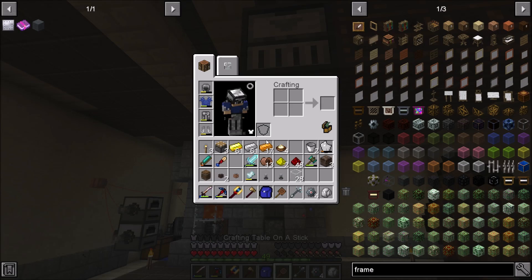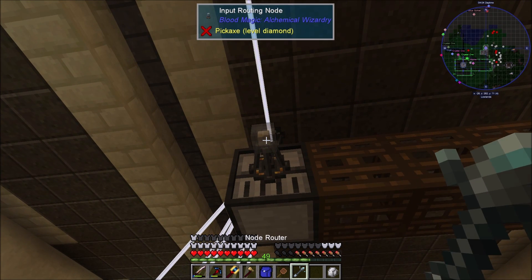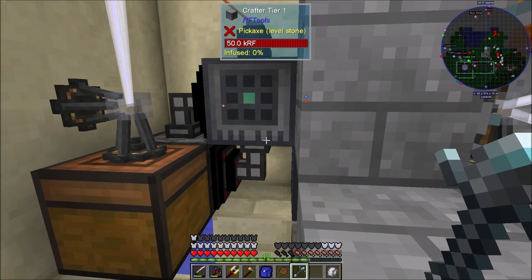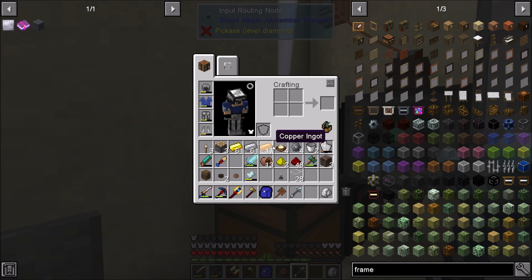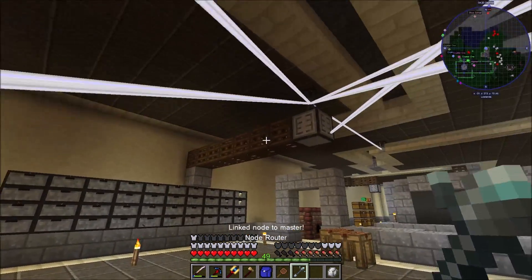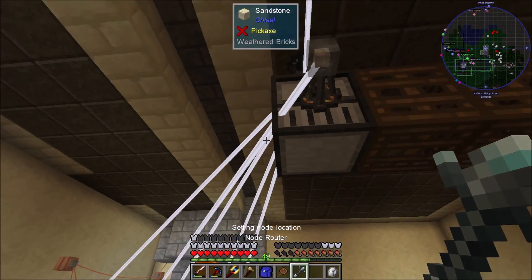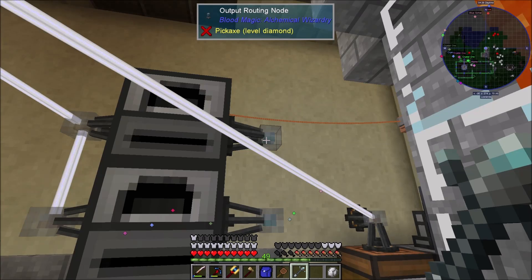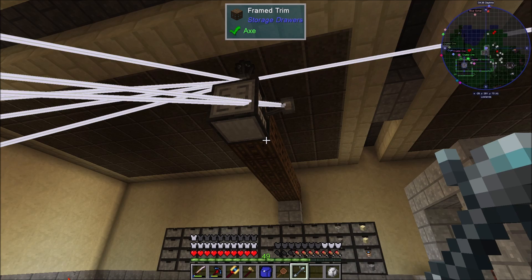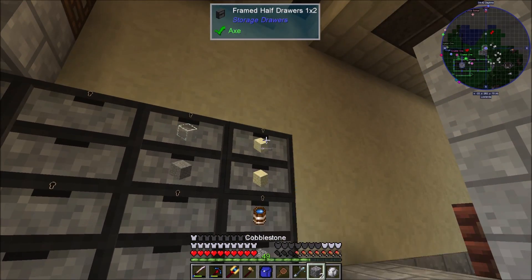We're going to connect it to this system — I need to make another master node for this to work. I'll pop over and make another one; they're not that expensive. Then we'll grab this input and connect it here. This can connect to there — that way this is a separate system for everything that's outputting out of our system. It's going to output out of our cobbleworks. Let's grab cobblestone and sand for this.